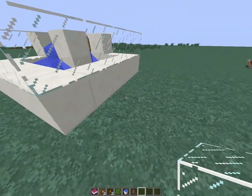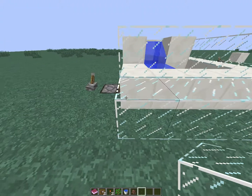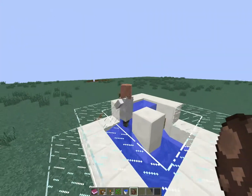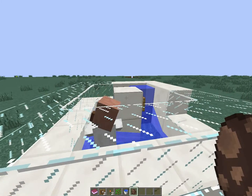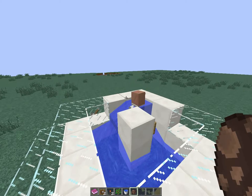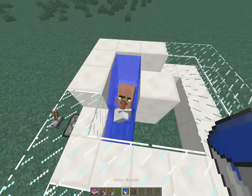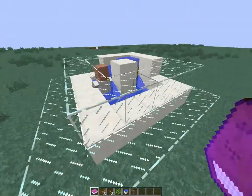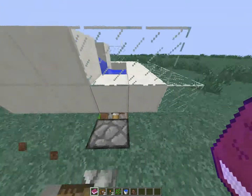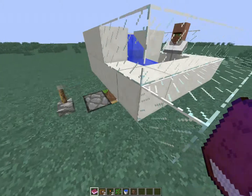So a player went AFK. After a while, you come near him, go over here, flip the lever, and then they fall down to their death. Villagers can't fall down though, so I've got to get rid of him.